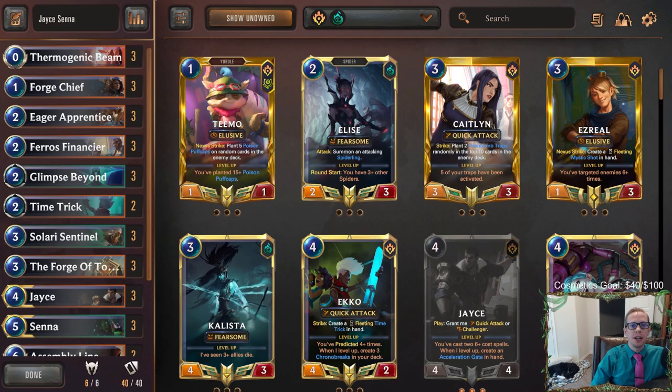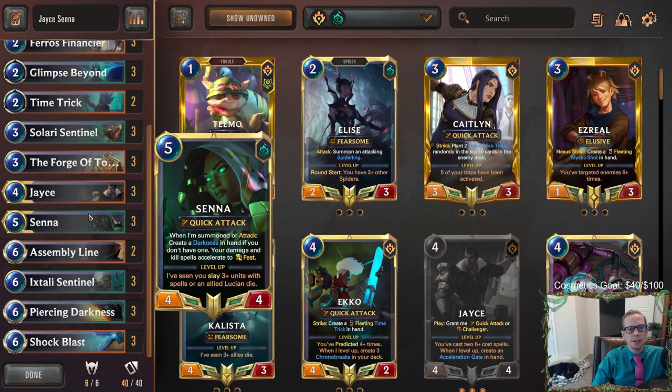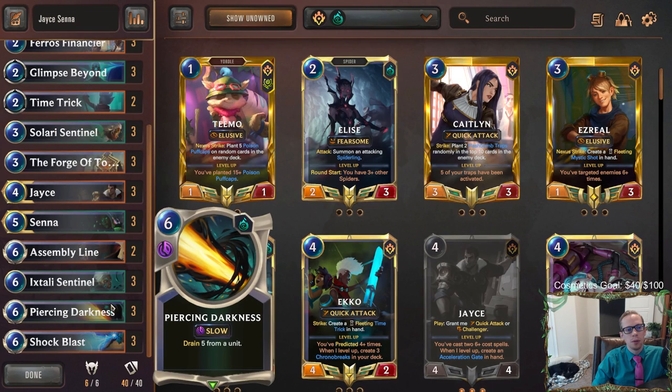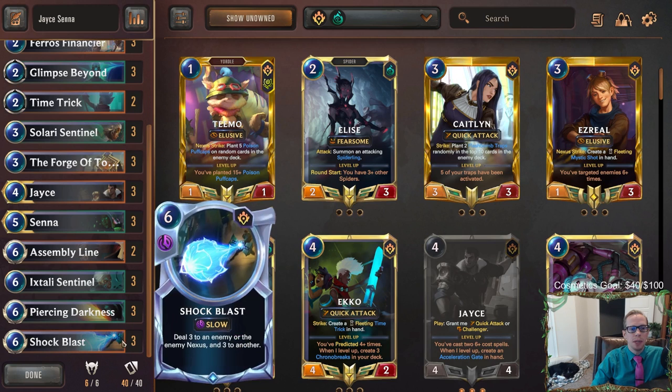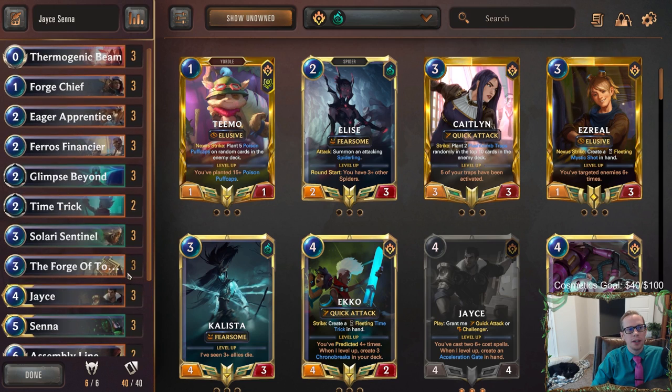Welcome everybody in Twitch chat and on YouTube for some Jace/Senna. This is a deck a lot of people have been asking about. I did not build this specific list — it's a viewer submitted donation deck, but it looks pretty good. The thinking behind the two champions is that Senna can give your damage spells fast speed, so piercing darkness and shock blast, which are normally slow speed, become fast speed. That really helps against open attacks and being able to cast those during combat.